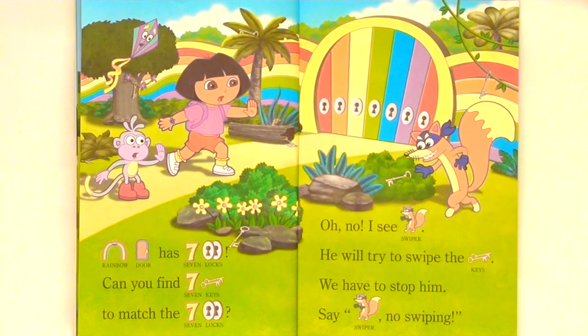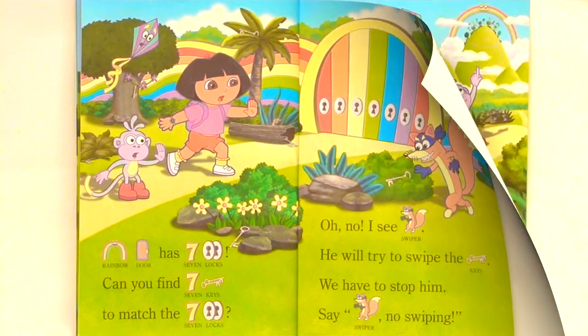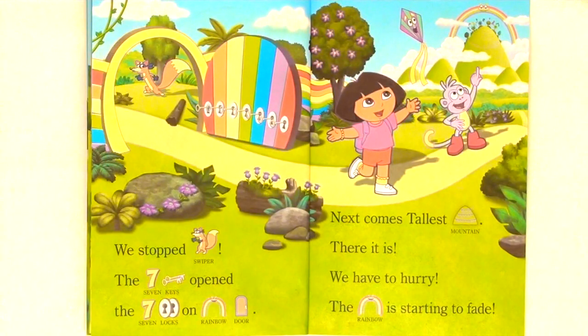Rainbow Door has seven locks. Can you find seven keys to match the seven locks? Oh no, I see Swiper. He will try to swipe the keys. We have to stop him. Say, Swiper no swiping. We stop Swiper. The seven keys open the seven locks on Rainbow Door.